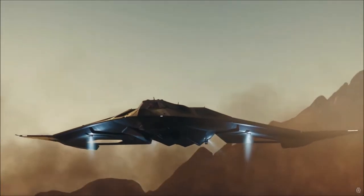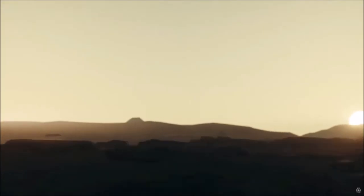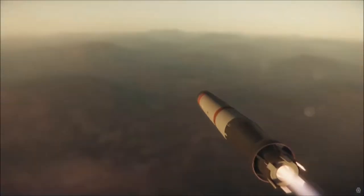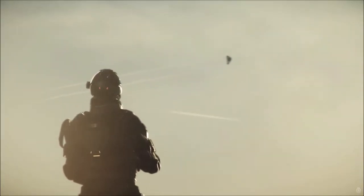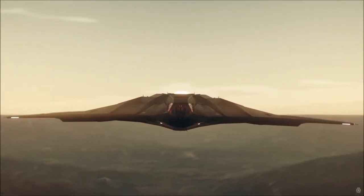If stealth is more your scene, then you need to go for the Eclipse. This thing is a stealth torpedo bomber — it carries three size 9 torpedoes, which are a serious risk to capital ships, and you'll make an absolute mess of anything smaller. Just make sure you get the hell out of there afterwards, because the Eclipse is a glass cannon. She's a combat ship, pure and simple, so there's no bed or other interior other than the cockpit.